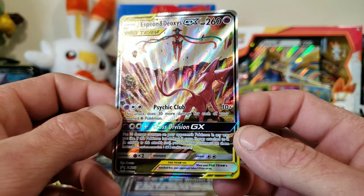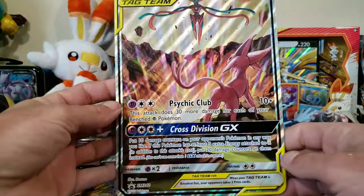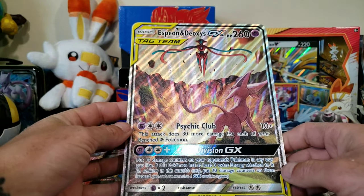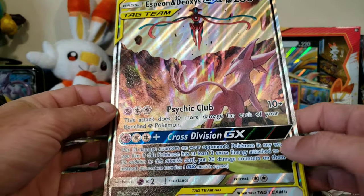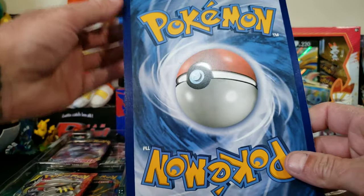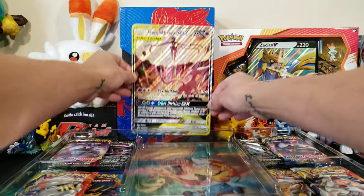We have the Espeon and Deoxys full art jumbo promo - man, I'm going to have to get a frame for that because that is absolutely beautiful. The back looks pretty good, I mean it looks like every other jumbo card. We'll stick it in the back.